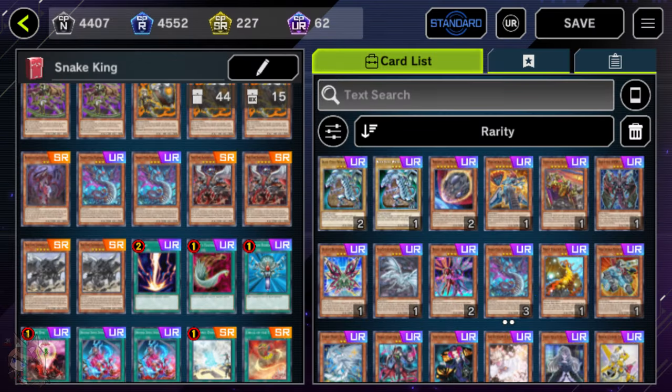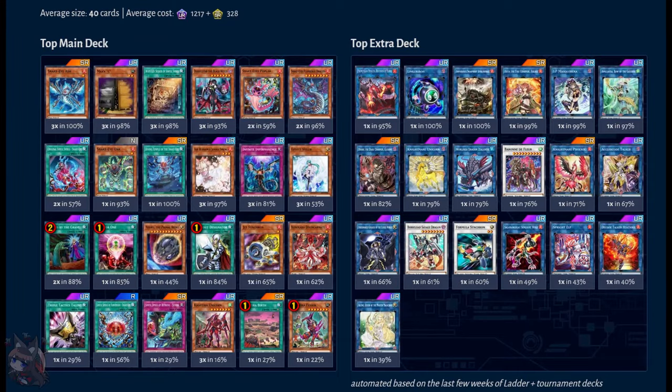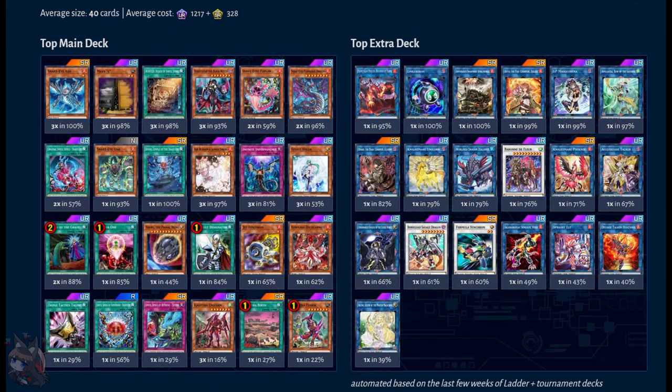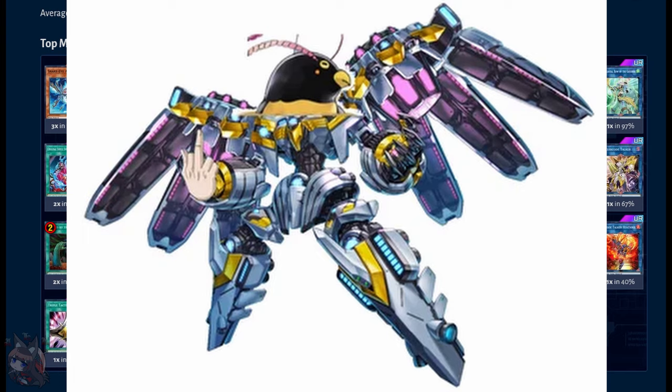My first variant was a True King Zoodiac Snake Eyes build, but I finally settled into a build I like a lot better. It has the ability to first-turn kill, and if you see disruption it just proceeds to go into its regular negate combo. Additionally it does decent going second, and my favorite spice is obviously Fuko Bird.